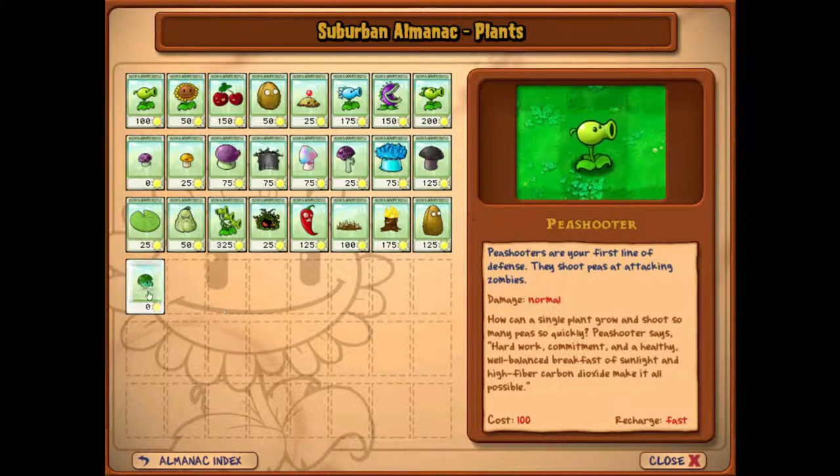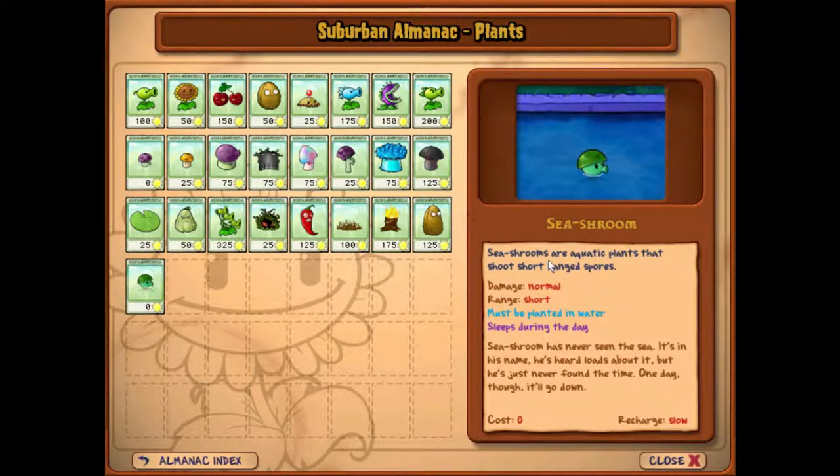But what we did get was a new plant — this little guy, the Sea Shroom. Sea shrooms are aquatic plants that shoot short range spores. Damage: normal. Range: short. Must be planted in water. Sleeps during the day.